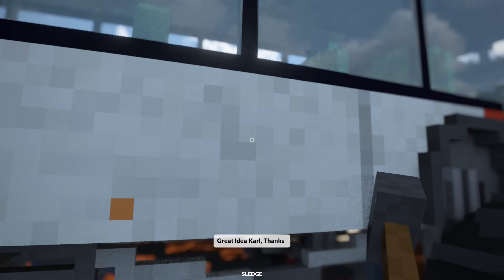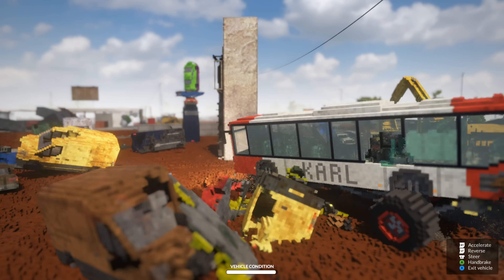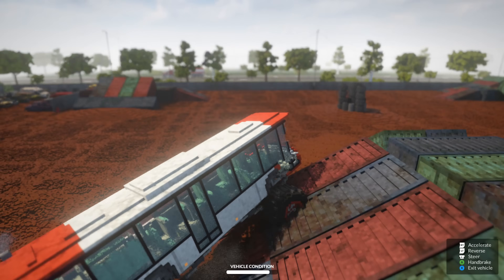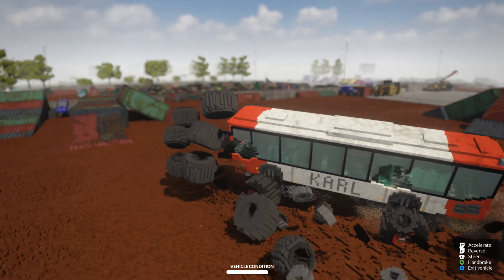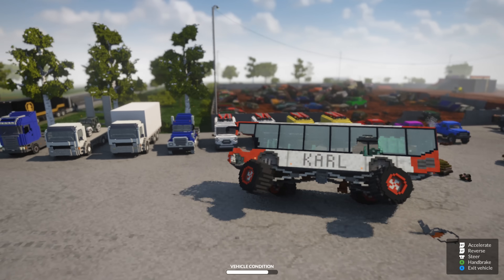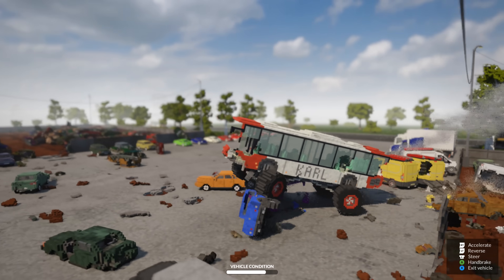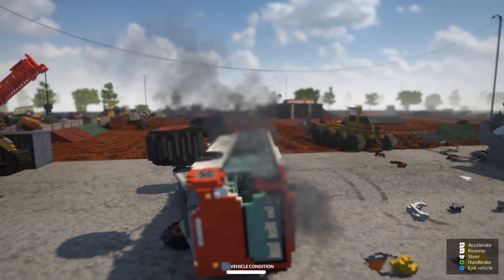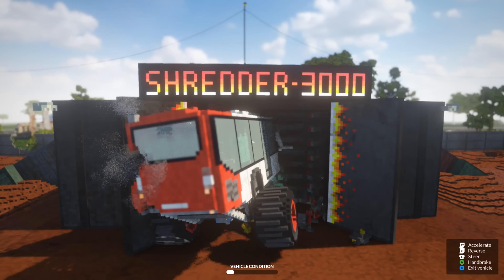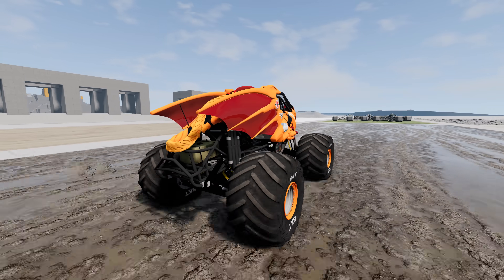We've got the bus monster truck! We've definitely got to run this one through the Shredder. First let's get a quick run — this thing is amazing. We go smashing through that stack of BKT tires and we get some big-time air. Somehow we landed that. This monster truck bus is a beast. Let's see if we can power out — we're back up. Now let's run it through the Shredder 3000. All right guys, now we've got Dragonoid at the BeamNG Drive Shredder.